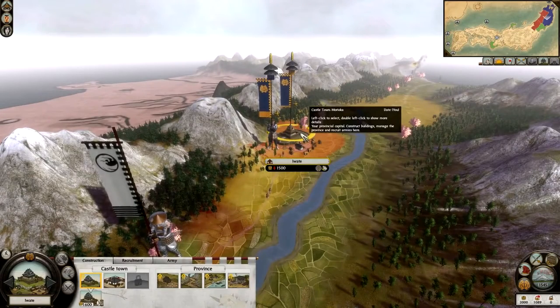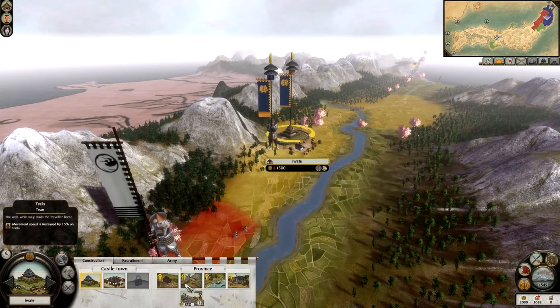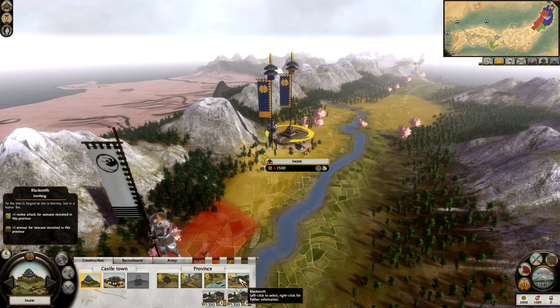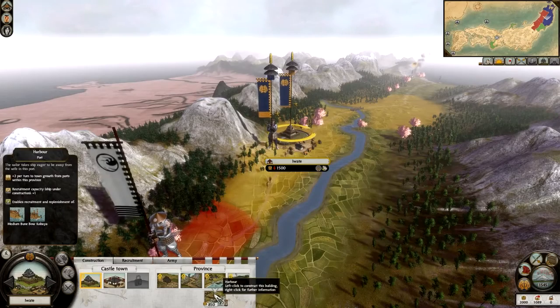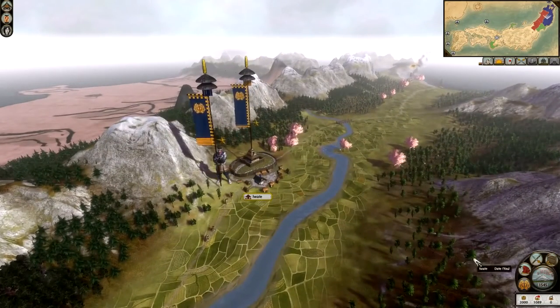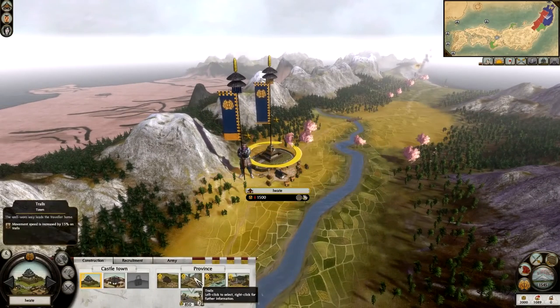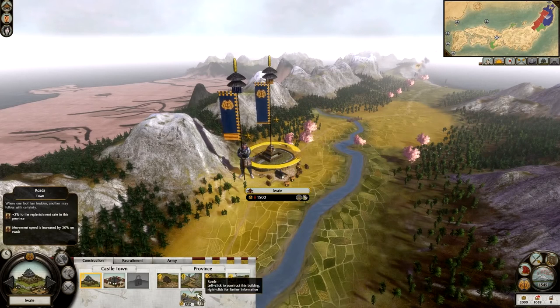This is our province, Iwate. Anything with two yellow arrows going up shows it can be built. We already have a blacksmith, and we can upgrade to either an armorer — plus 2 armor for samurai and ashigaru units — or a weaponsmith, which gives plus 2 attack for samurai or ashigaru units. I can also go for a harbour. If I get a harbour I can upgrade to a trade import, and then trade with more factions. We also have trails, and I want to get roads — roads give plus 2% replenishment rate, so weakened units replenish much quicker.